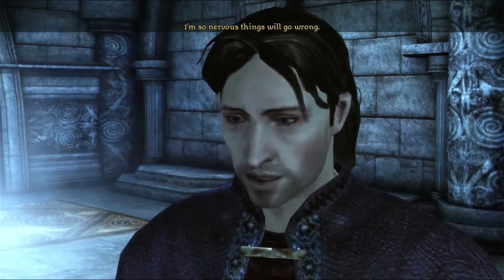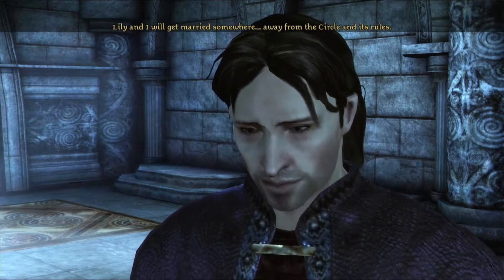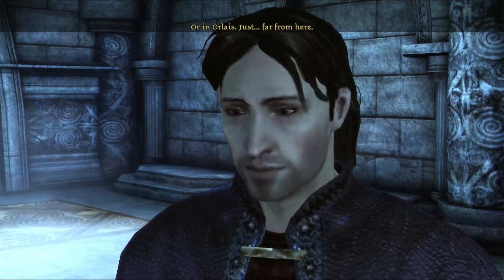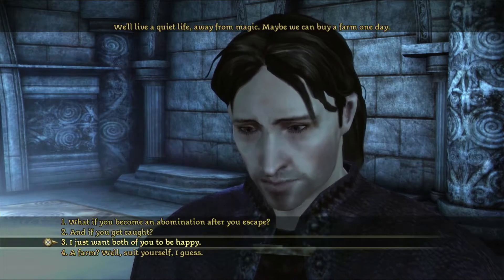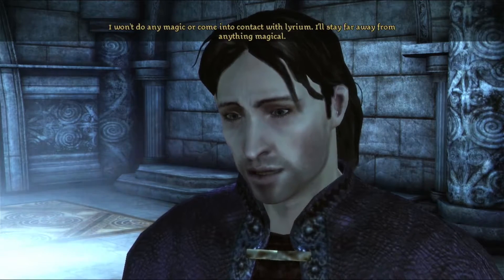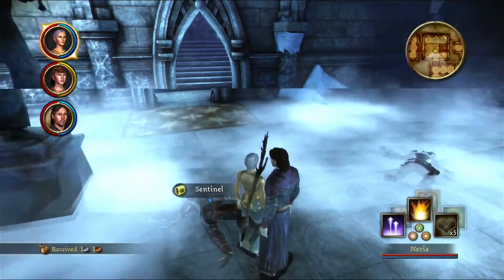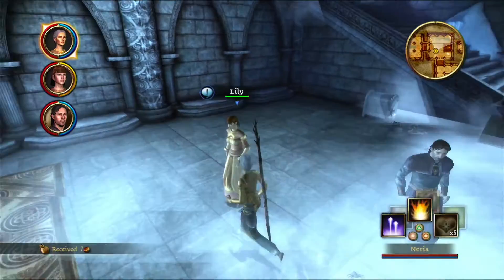Good thing you don't have friendly fire — normal doesn't have that. 'Things will go wrong... I didn't mean to do this.' Did you do it or did he just start talking? No, I accidentally blasted him. 'We can buy a farm one day.' What if we become an abomination? That's what happens when they get possessed. He has a lot of hope for not using magic even though magic makes things a lot easier.